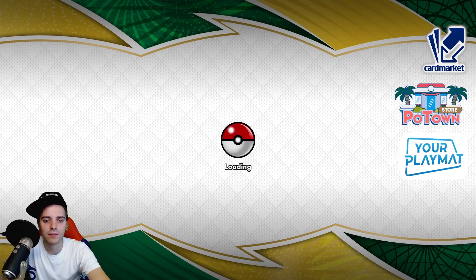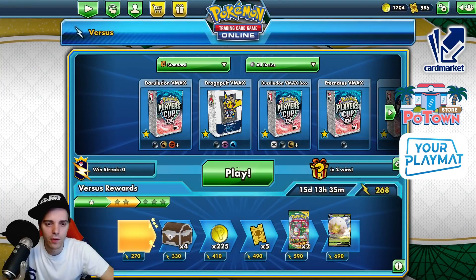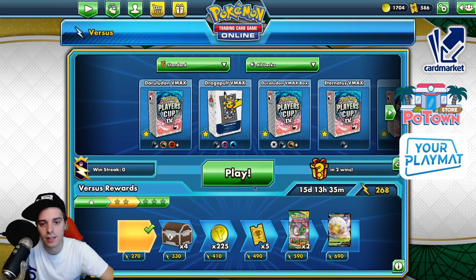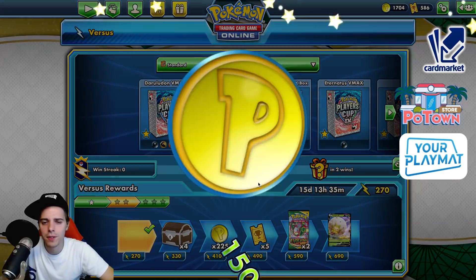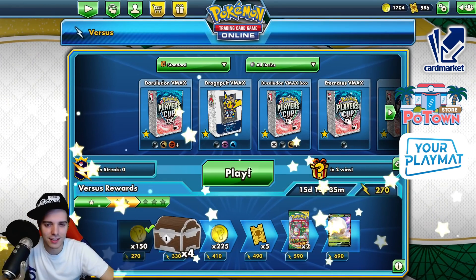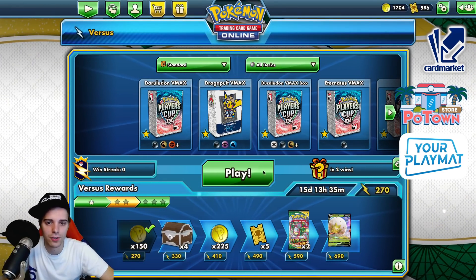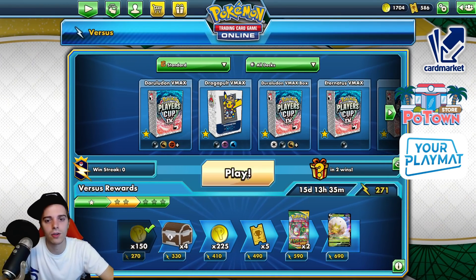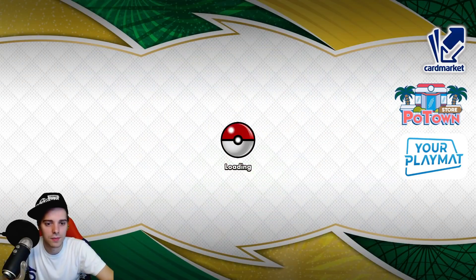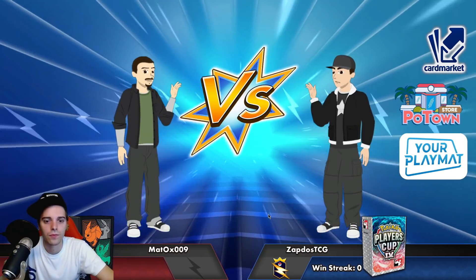Wow — that was interesting. Also I miscalculated on the Zamazenta part. We did 220 — I thought the Sir Chester Bat would stick around. It didn't. Over-prediction was a little bit much on that side. So let's play one more game with Victini and see how we fare against some other decks. This actually was pretty teched out — it had Metal Coating Energies and lots of Zamazentas.